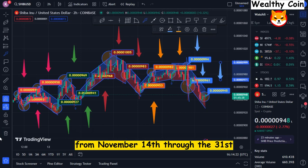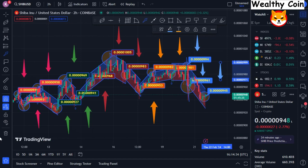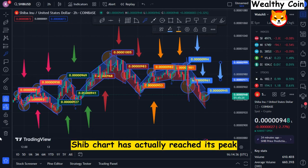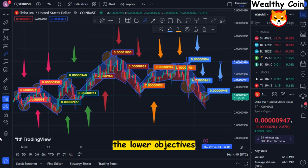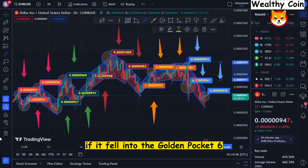From November 14th through the 30th, Doge staged a last-minute 52% recovery rally. At the same time, the value of Shiba Inu plummeted 17% on the market. If the Dogecoin/SHIB chart has actually reached its peak, the Shiba Inu rally could lead to a fall into the lower objectives — meaning the Shiba Inu price would go up by 40% if it fell into the Golden Pocket 61.8% Fibonacci retracement line.